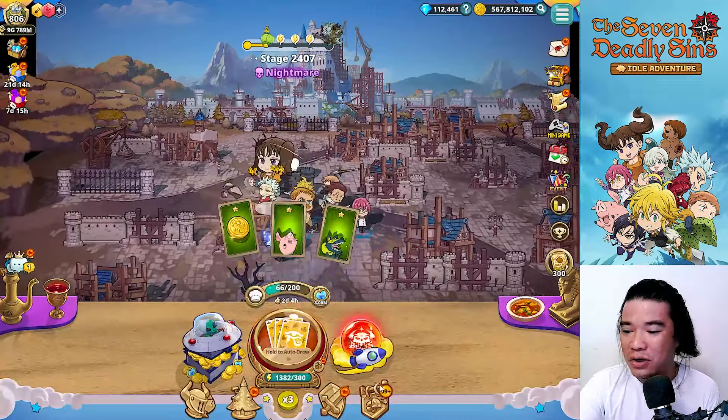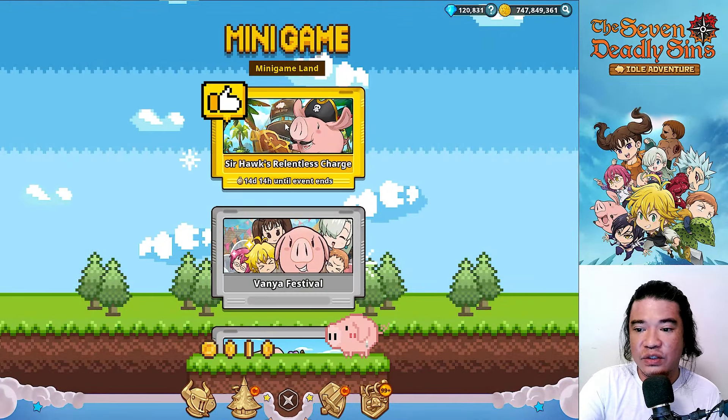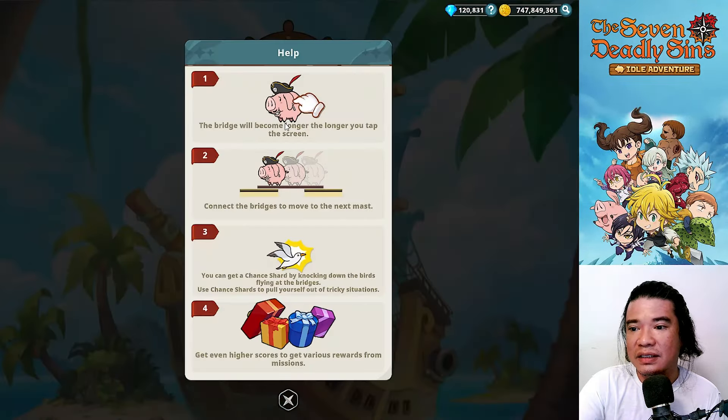That is 3,700 diamonds! And also on our hero summon, we have Gluxina of Repose here. Currently I have only like two stars Gluxina, guys.